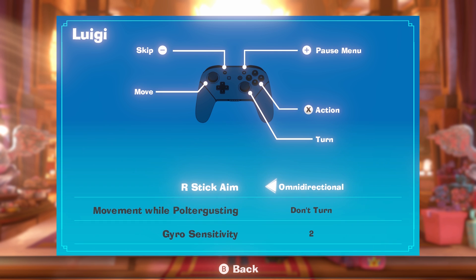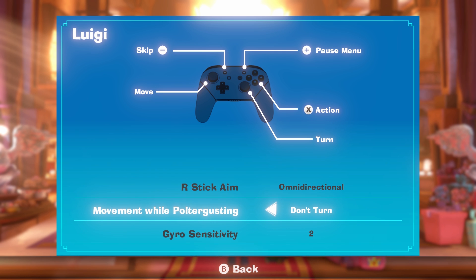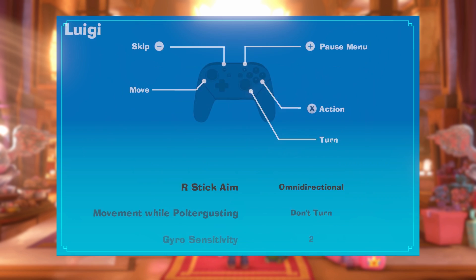So it turns out there aren't no options — there are none accessible from the main menu. Unfortunately you still can't remap the controls, you still can't invert the controls. You can mess with the gyro on a setting of 0, 1, 2, or 3. You can affect his movement while vacuuming, and then you can adjust the right stick aim to either be horizontal or omni-directional.